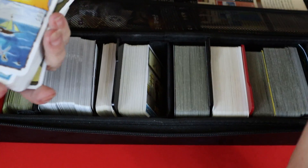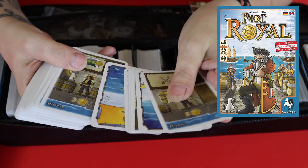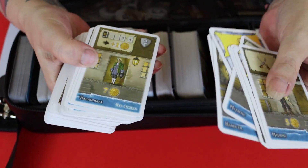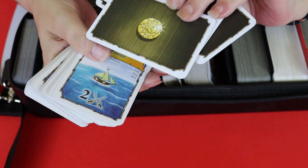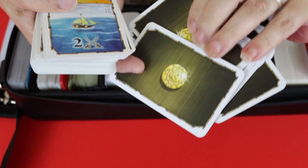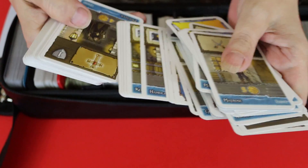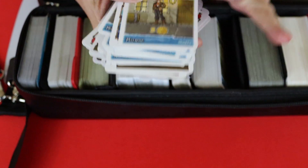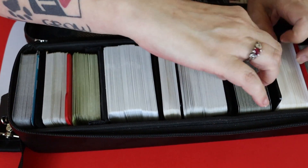Next, Port Royal. We love anything Alexander Pfister does — and he might even crop up a bit later in this video. Port Royal is a push-your-luck game where the cards are dual purpose: you take these ships, gain coins, and you actually take the cards and put them face down in front of you, so you never really know what cards are in or out of play. You're trying to gain points and there are missions to complete. Brilliant game — I do like a bit of push your luck; I'm terribly bad at it but I do like it.